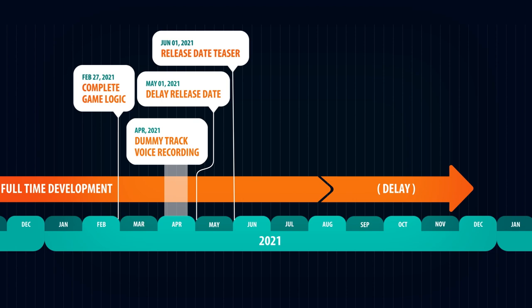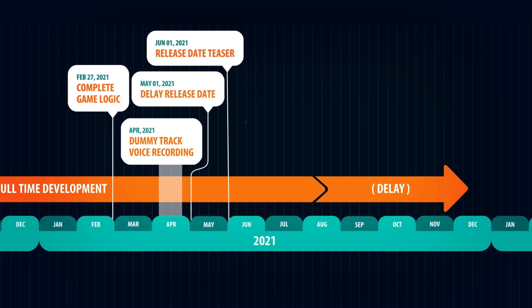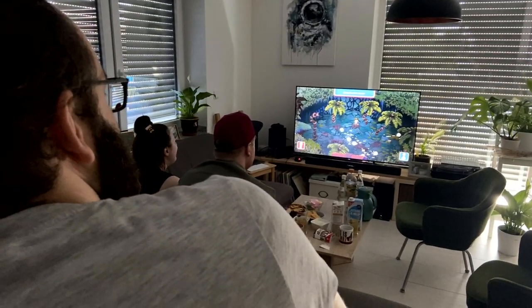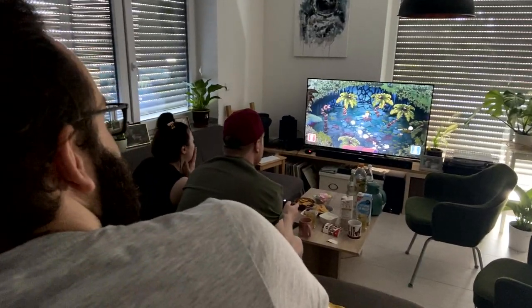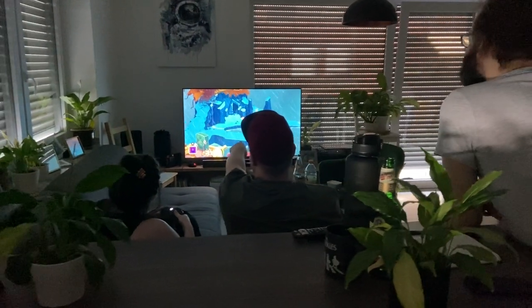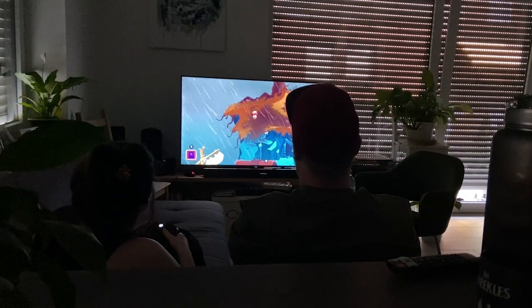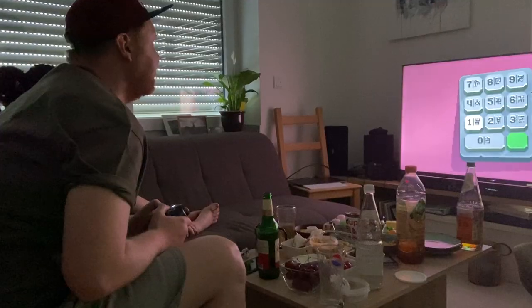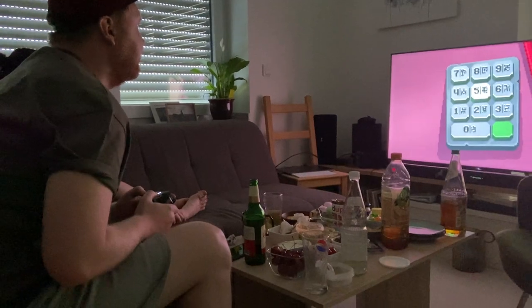I informed the Kickstarter backers about the delay on May 1st and published a release date teaser on June 1st. On June 12th came another very important moment: the first playtesting of Clio with friends. Up until this point, no one but Nikki and me had been able to play the entire game. It was the very first time I could see how the whole story would be received and I was incredibly nervous. Fortunately, everything went very well — the balancing of some puzzles needed adjustments, but the first playtesting was a great success and a big relief for me.